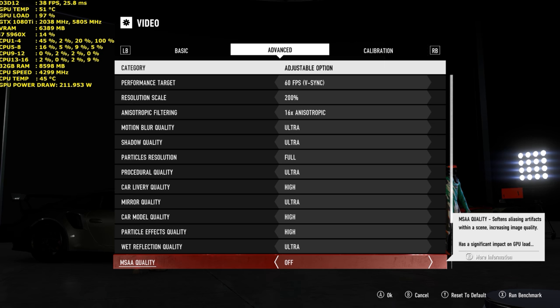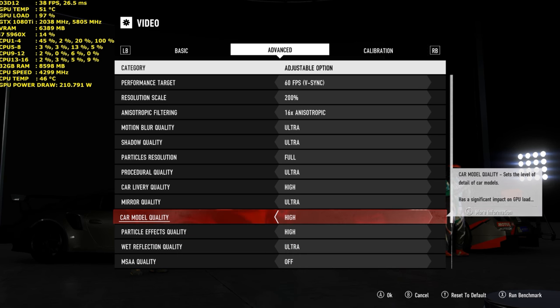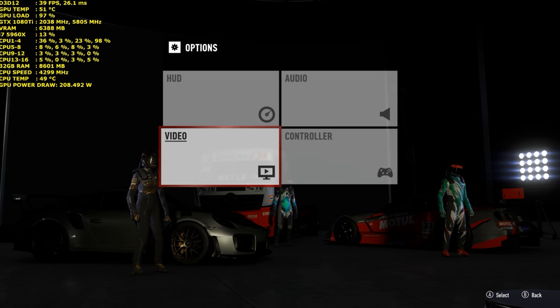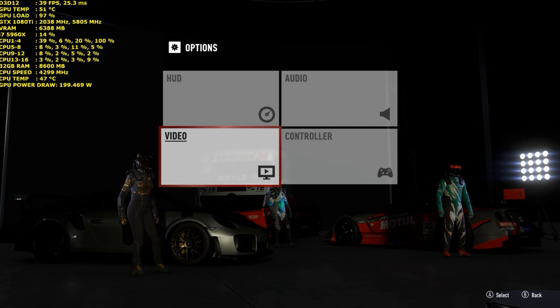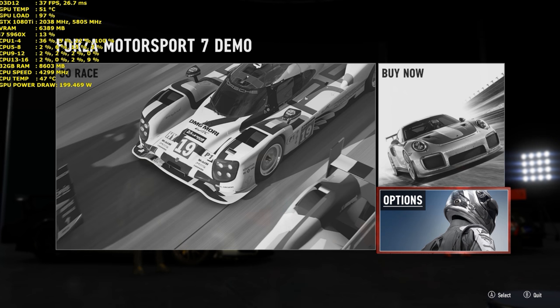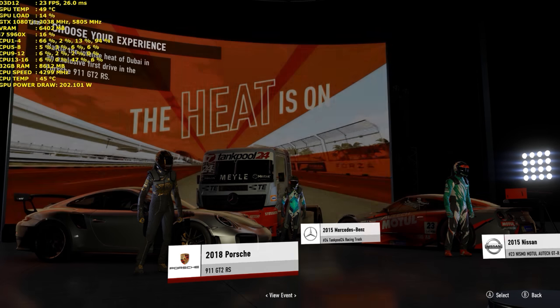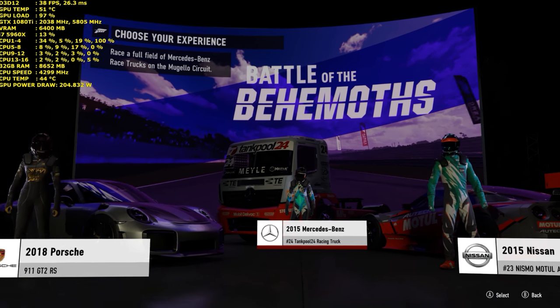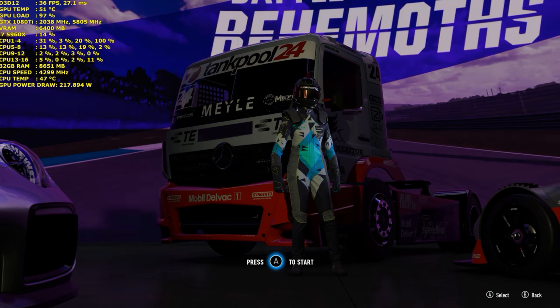I'll be disabling multi-sample anti-aliasing, as at 8K it just isn't required and it's a waste of performance. The aim is to see how the GTX 1080 Ti does at 8K in Forza Motorsport 7. I've done all demo modes apart from the Mercedes-Benz racing truck, so this is what I'm going to do now.